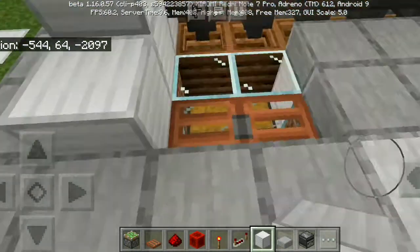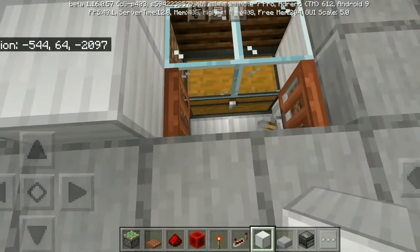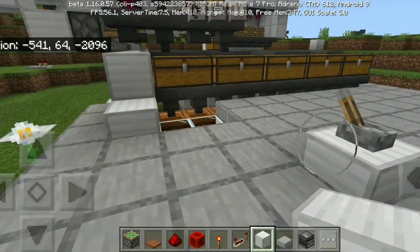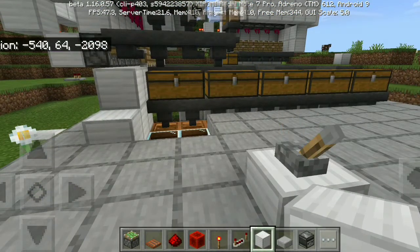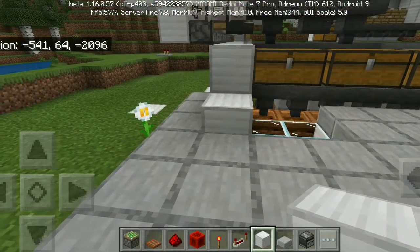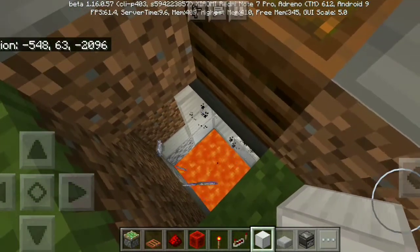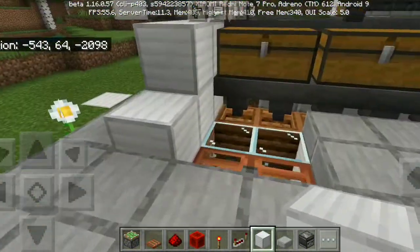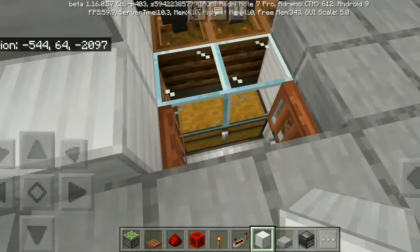If you're in creative you won't need this contraption like you would in survival - you have got a lot already. We don't need that much. So for disposal of items we don't want, just flick this lever. You'll notice some hoppers are keeping... what is that? It is bone meal going into fire! In creative that's why I made this - quick item disposal. I may show the contraption if you guys want.